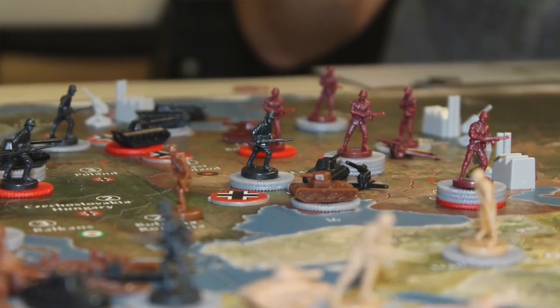In Axis and Allies Anniversary Edition, you take on the roles of one of the six major belligerent nations from World War II. As the Allies, you can be either the United States, Britain, and the Soviet Union, or you can be, for the Axis, Germany, Italy, or Japan. There are different ways to mix these up with less than six players.